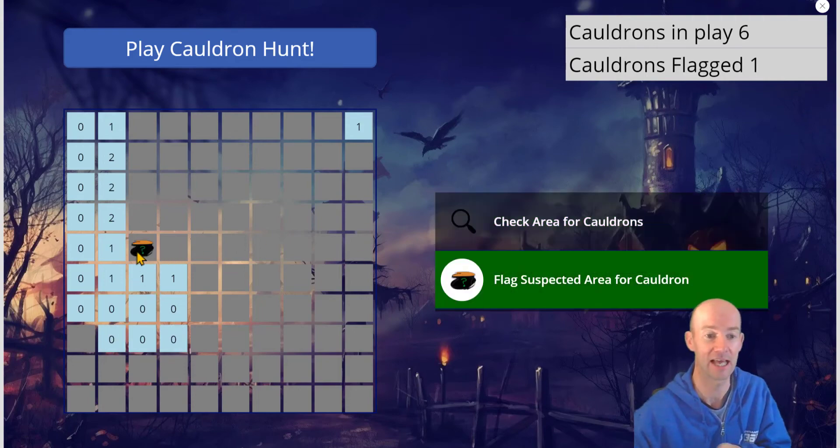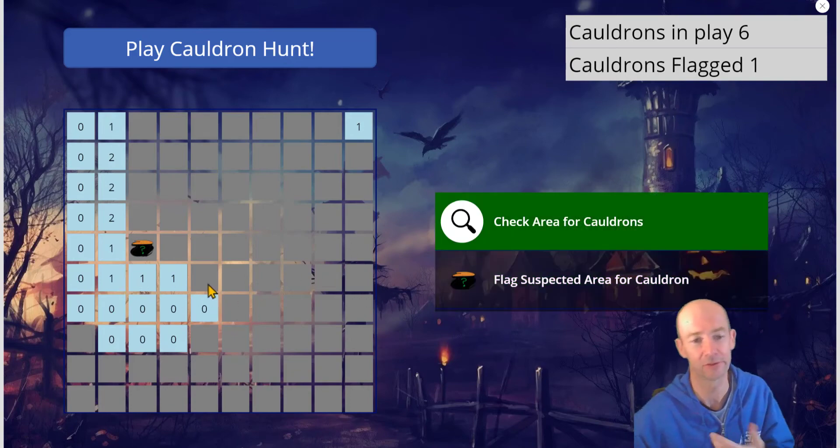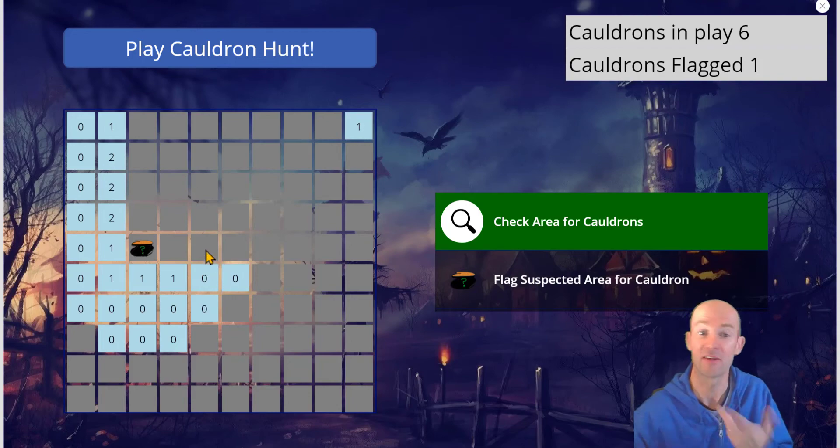So that's a cauldron there because it's got a one all the way around — you can tell that must be a cauldron. Then you can go back to doing the normal checking and so on. You just carry on the process like this, and you can see there's an odd one going on there.